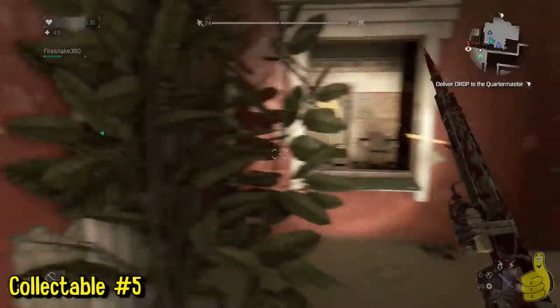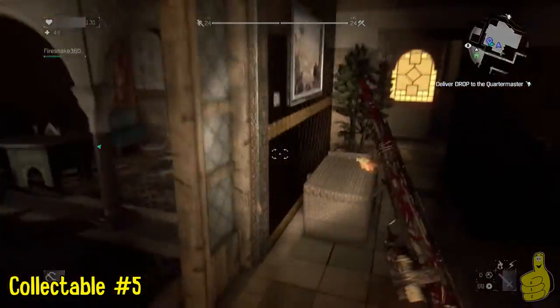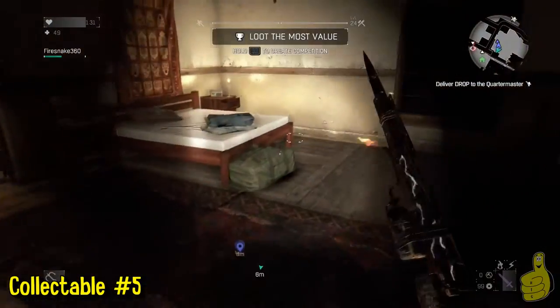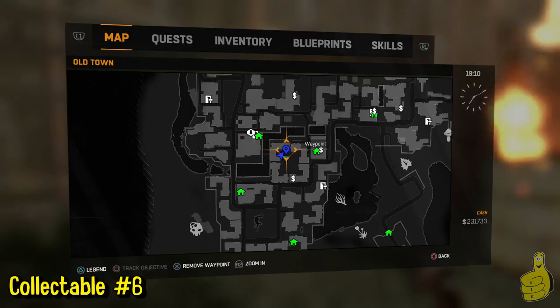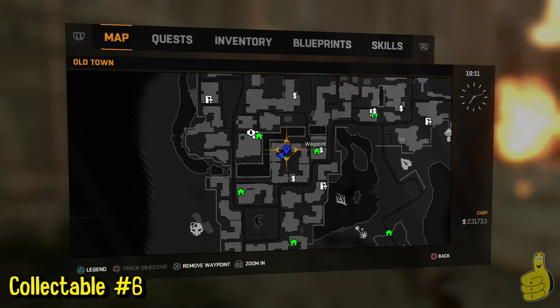Right along the river you're going to see this red building. Head in and open this door, or you can climb through the window. It's really weird — if you're not facing directly straight and you hit the jump button, it shoots you in whatever direction you're aiming. We're going to head behind the bed and grab that recording.